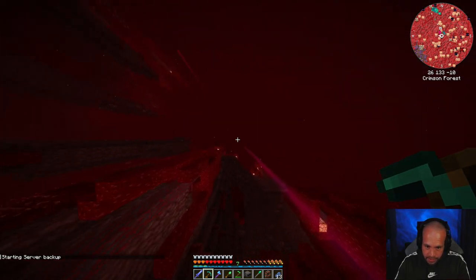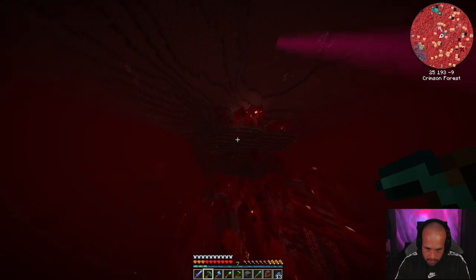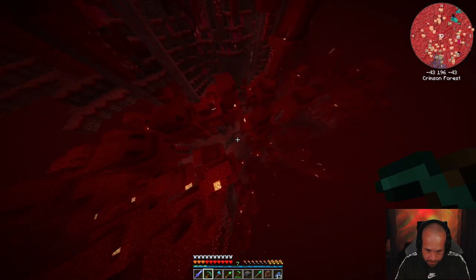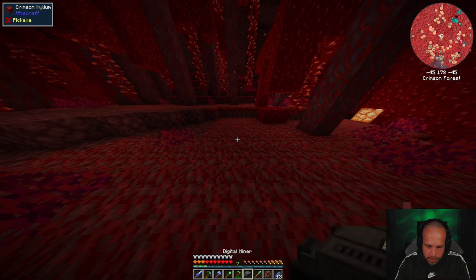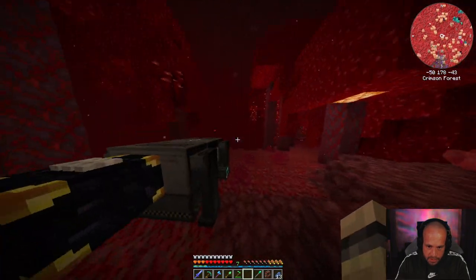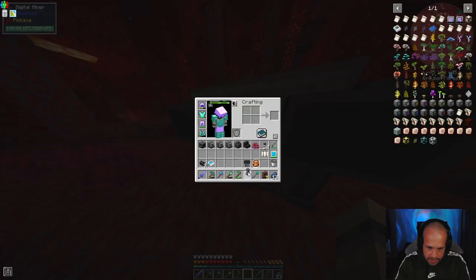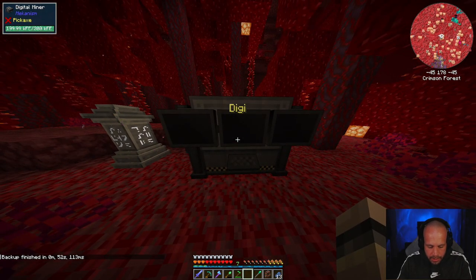Looks like a good spot - a flat bit. This will do. What we're going to do is set up here. There's a flux point acting weird. I'm going to put a waystone here - that's also going to be called 'digi' - and then we'll chunk load that.